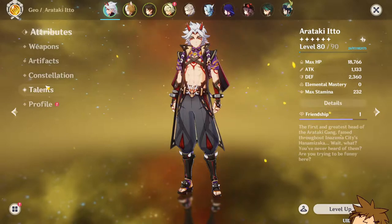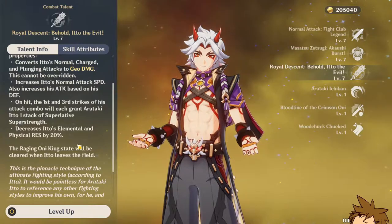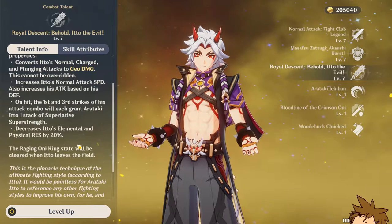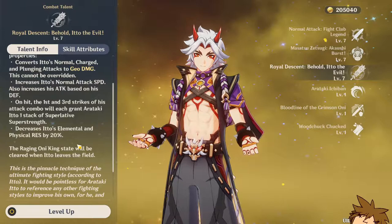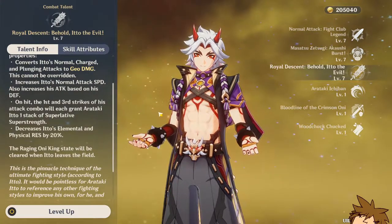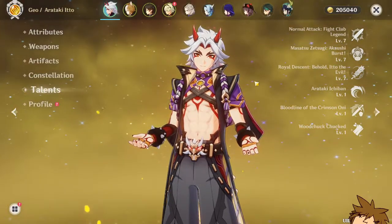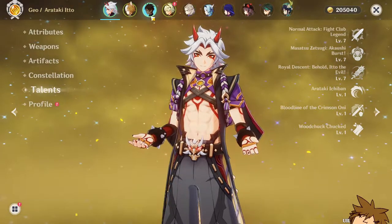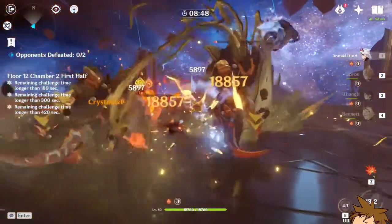Something important I found: Itto probably needs a shielder on his team. During his elemental burst, he decreases his own elemental and physical resistance by 20%, which is one fifth of your total resistance — that's a lot. He becomes very squishy during his ultimate form. That's why you want someone to shield him, like Zhongli, or if you don't have Zhongli, Thoma works really well in this situation.